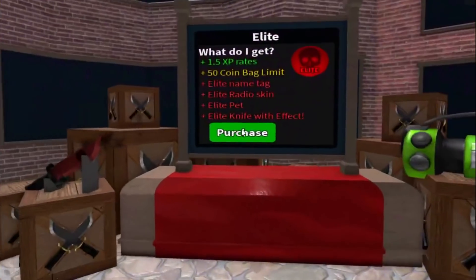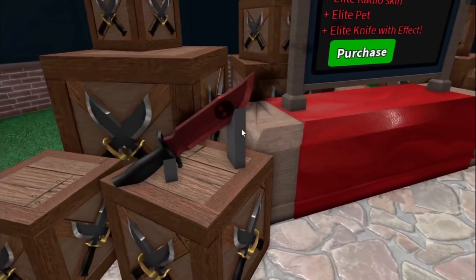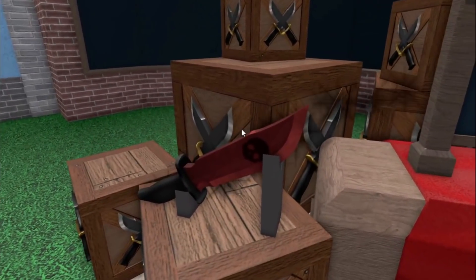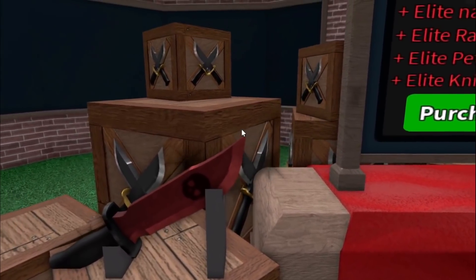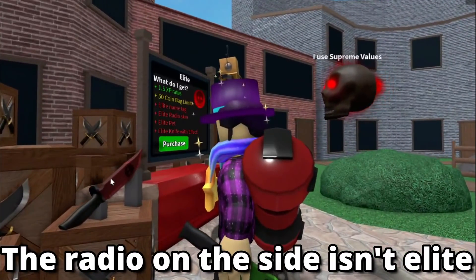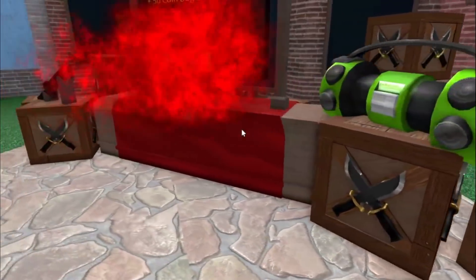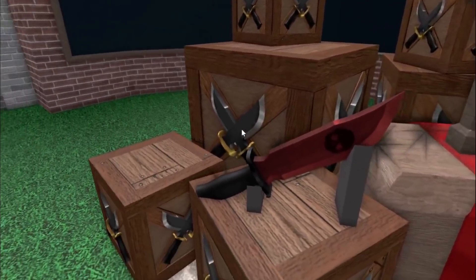But here's the thing — look at the effect shown in the store. This is not what the effect actually looks like. This is fake advertisement. The effect does not look like that — it's skulls, not sparkles. The Elite Game Pass is being clickbaited here.